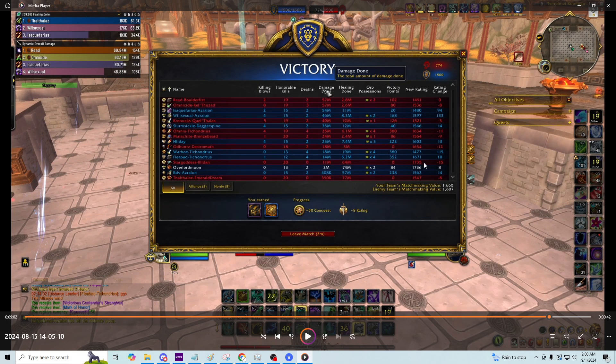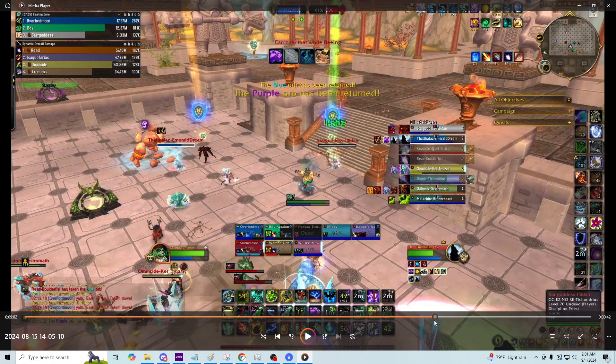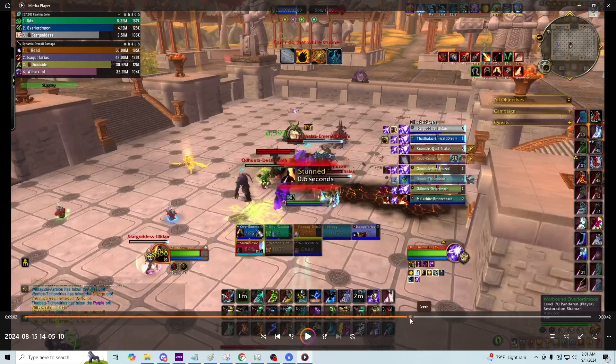This was 1600 MMR — a very standard, average, middle-of-the-road lobby. As lobbies become more refined and you climb the ladder, you'll find teams making fewer macro play mistakes and things will come down more to micro play and team synergy. That'll do it for this guide. I hope you got some useful information to help your decision making in Battleground Blitz. If you enjoy this content, it would mean a lot to support the channel. Remember to vote in the community post for what map you'd like to see next. Until next time, this is Moon, signing out.